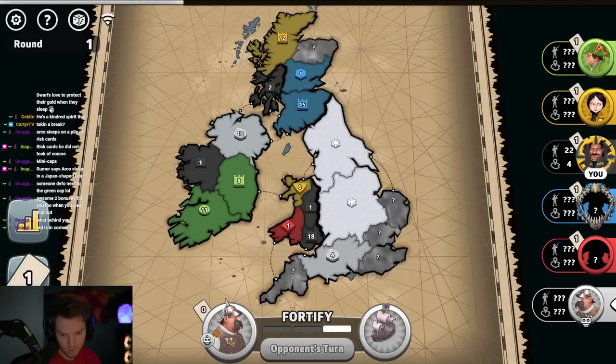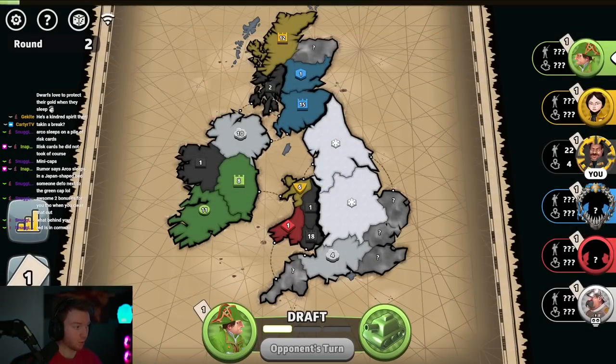Red is waiting for white to attack off cap so he can steal it. I have red for cards no matter what happens — we're just waiting for suicides to happen. Red is getting attacked. We always have cards from red.